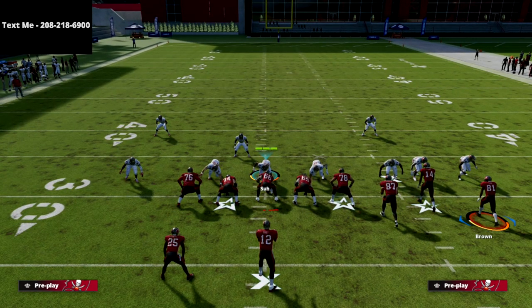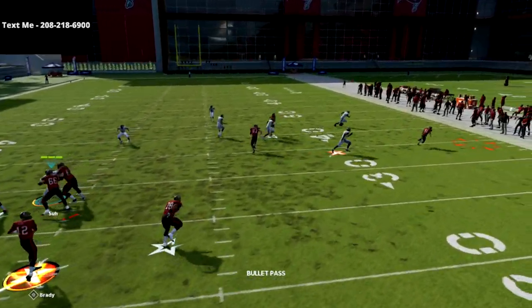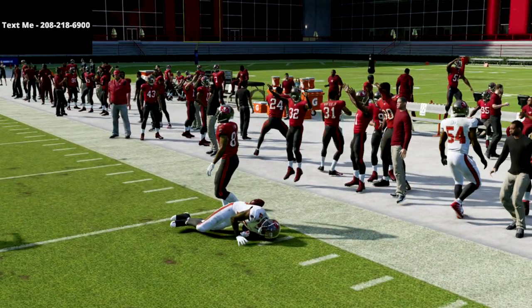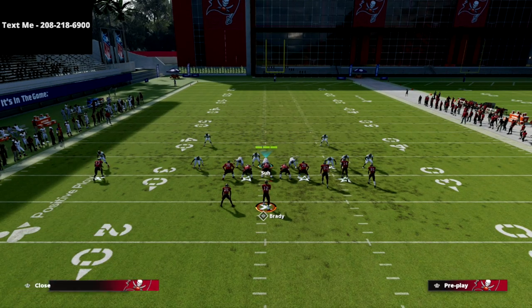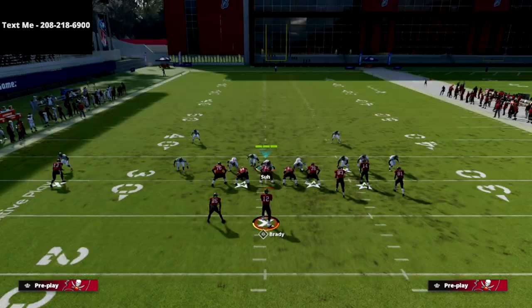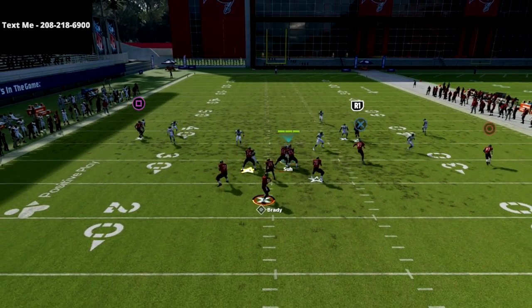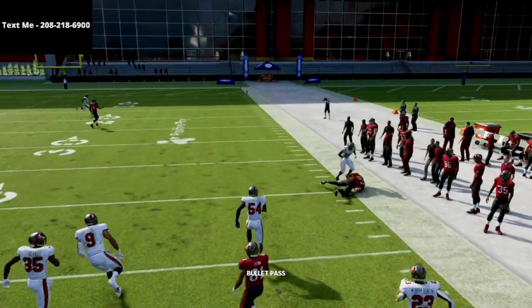I've set up a base Cover 3 defense. First and foremost, I want to show you this route to the circle receiver — we're going to motion them out to the numbers. This route is super glitchy against zone, and pretty much if they're in Cover 3 or Cover 4, you're going to get an automatic dot against the defense. I'm going to put my slot corner in a hard flat and show you how this plays out. I'm streaking the R1 and motioning that out route all the way to the outside.